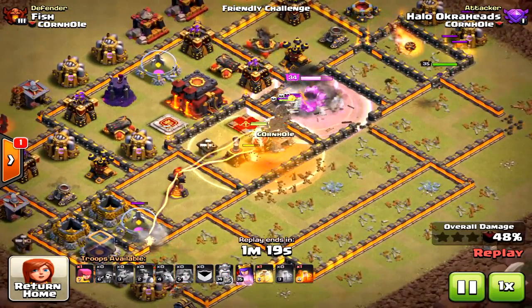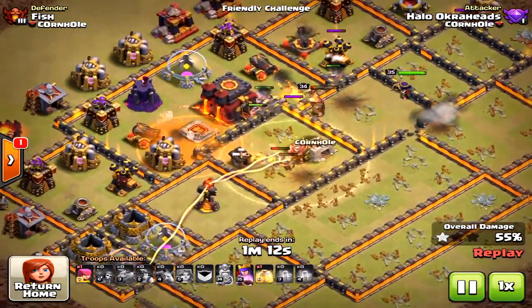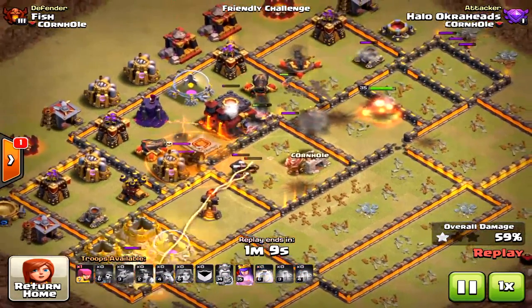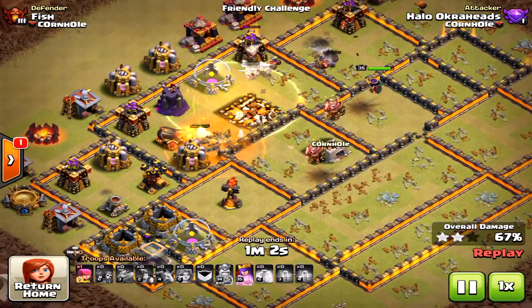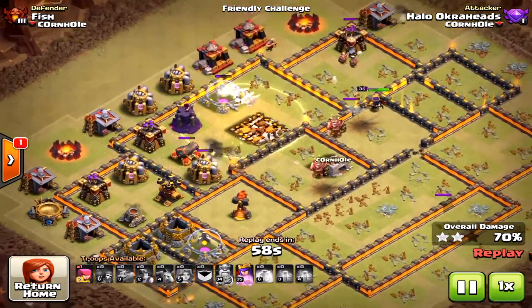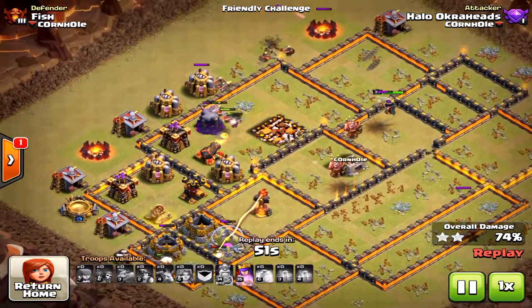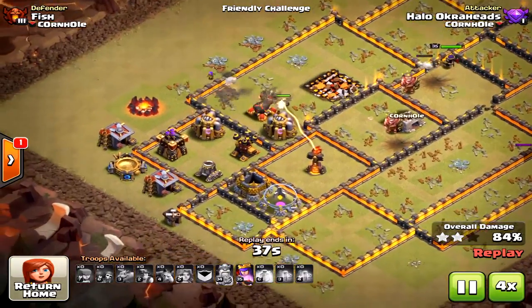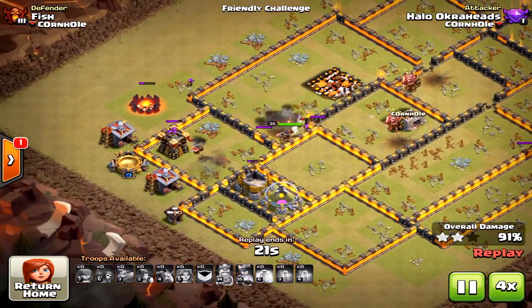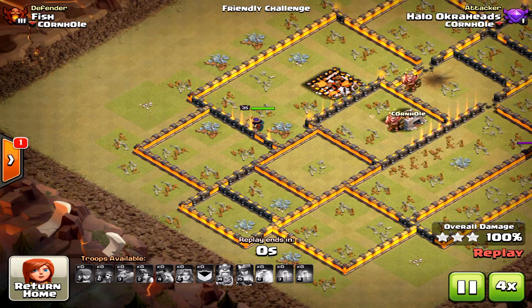It still takes a long time for the miners to even get close to the inferno tower on the left - I still have a bunch of miners remaining. I drop my last heal when they hit that wizard tower. At this point I thought the fail was going to happen again - these anti-baller bases really don't work well with miners because they can't take out inferno towers quick enough. But I still have the queen's ability left, and she takes down that inferno tower. Luckily got the three star!